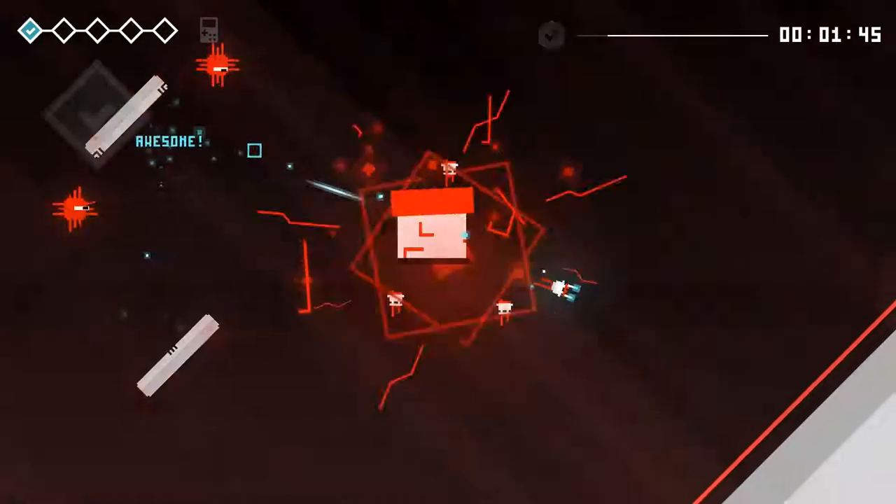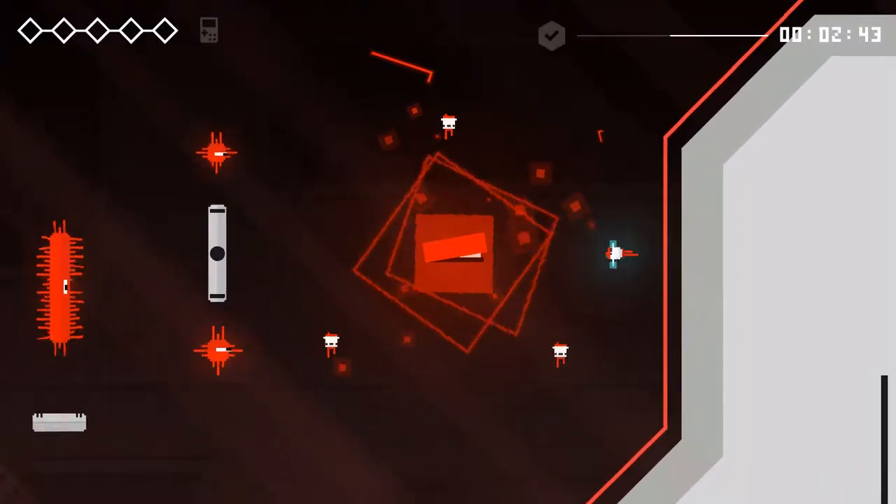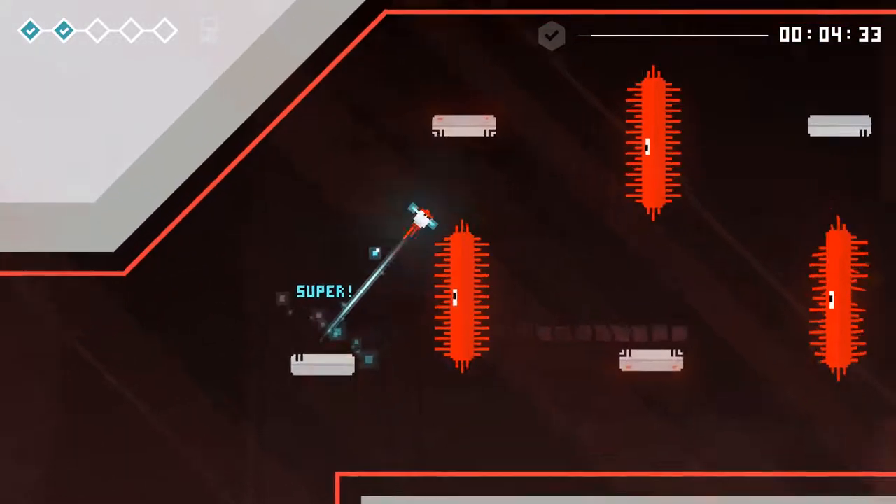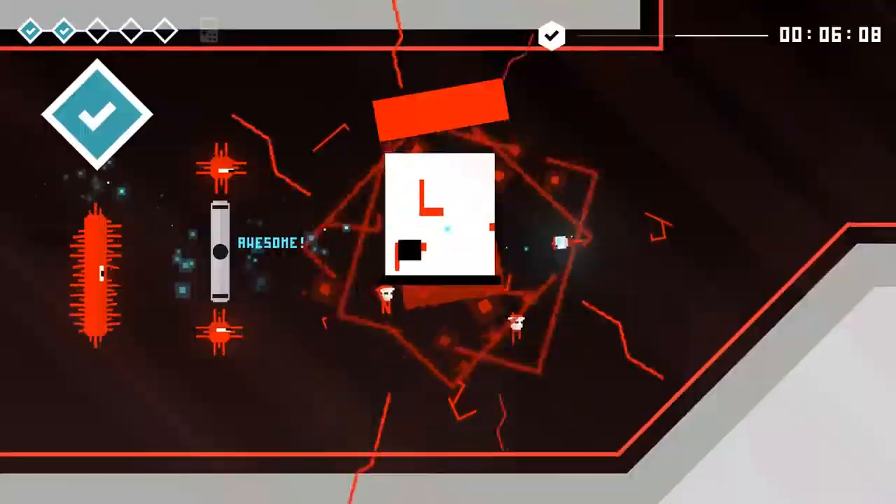Easy, right? Yeah. It seems easy. But just you wait. So what we are is antivirus software basically trying to repair a console or series of consoles that are not doing so well — they're not feeling so hot. And we're trying to do it fast. The reason we want to do it fast is because we want to let the kids play their console games.